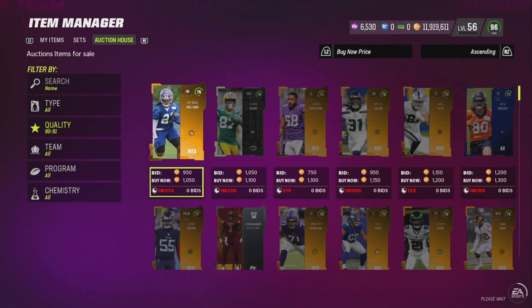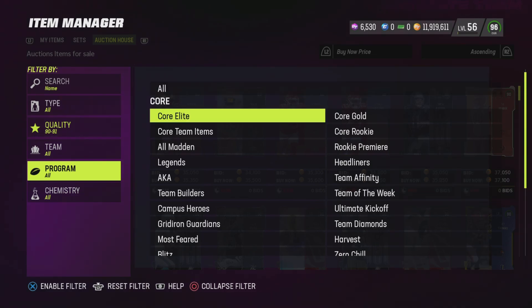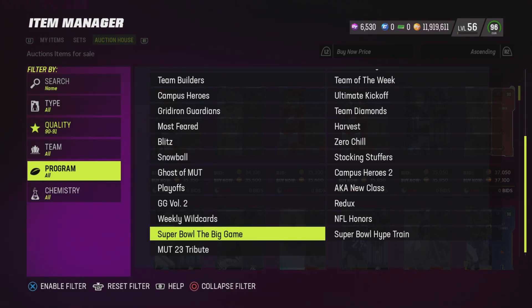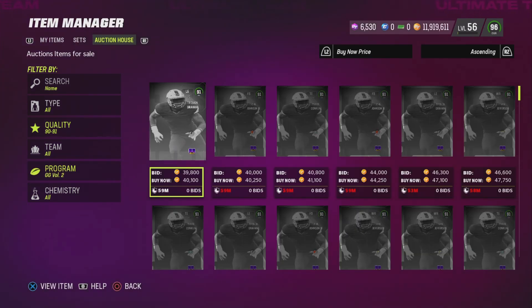So this is where I would start off. I'm going to show you guys two filters on the market. For low-coin methods, I don't like sets as much as I like just flipping cards on the market. It's faster — yes, if you do a set you might make more coins, but for low overalls you're actually getting quicker profit just by flipping cards. Let's start off with the Gridiron Guardians two filter.